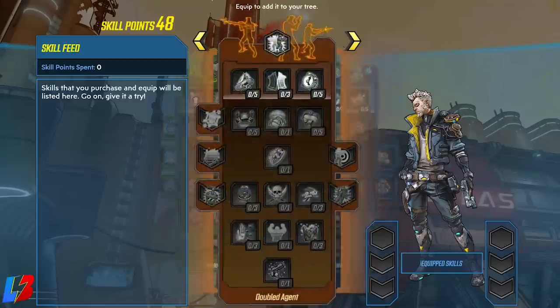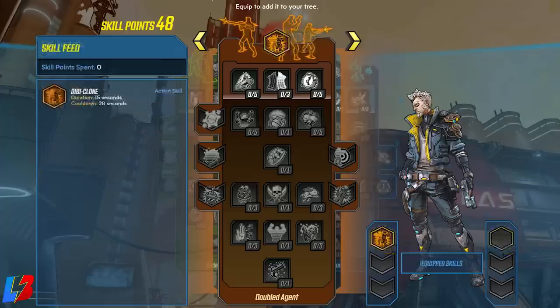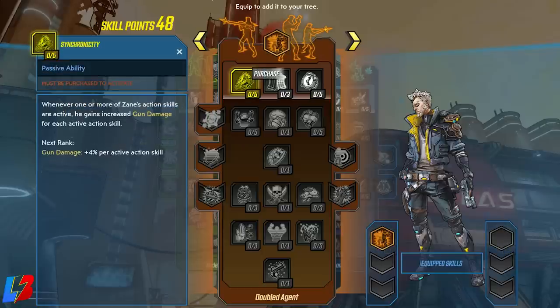We're going to go with the Double Agent skill tree. The first thing we want to do is select our action skills — we're going to equip the Digiclone in slot number one. Starting with column one, we have Synchronicity, Premunitus, and Borrowed Time.